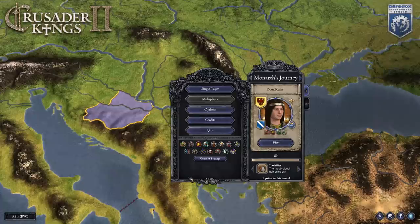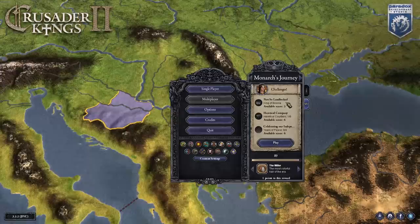This is one of the easiest Monarch's Journeys in my personal opinion, but I saw a lot of people point out: 'Hey, I never play in the region, I'm not used to the Byzantines, what do I do?' So the three goals that we need to do are: we need to become the King of Bosnia, we need some heretical courtiers, and we need to be at peace for 12 years.